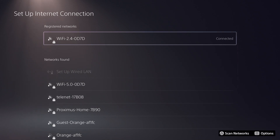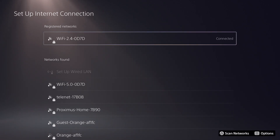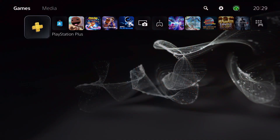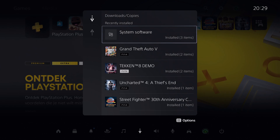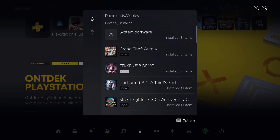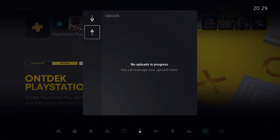Another way to improve your internet speed: the next tip is that if you are downloading multiple things at a time, prioritize the first thing you want to play. Press the PS button on your controller and go to Downloads and Uploads — the arrow icon. Pause the downloads you want later and prioritize the download you want to play first.